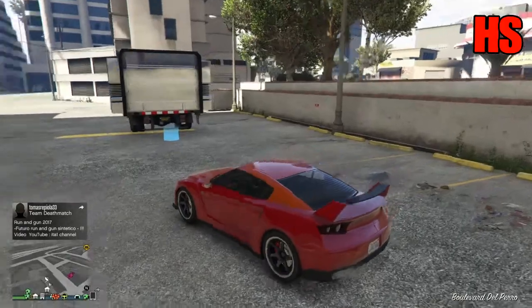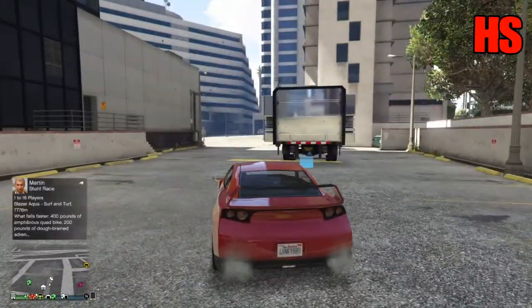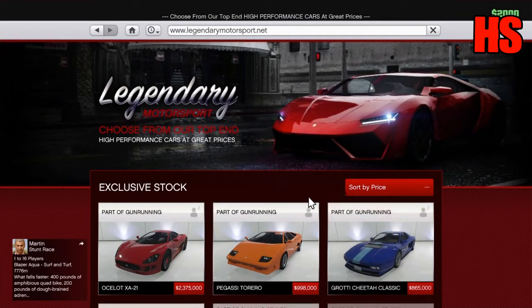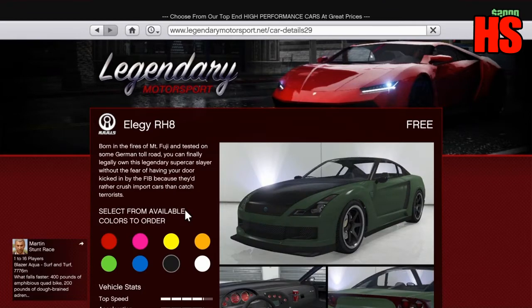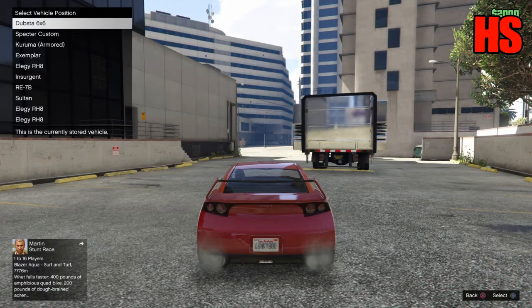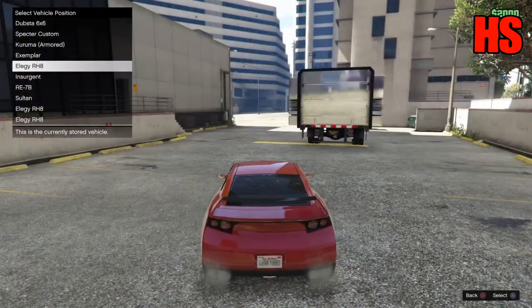Park a bit further back, like this. Then bring up your phone — stay in the car — go to Legendary Motorsports and go to sort by price. This is the easiest way to get this car. Choose whatever car colour you want, it doesn't matter. Pick the car and select the garage that is full. The car you just drove out — you have to swap it with this car you're ordering.